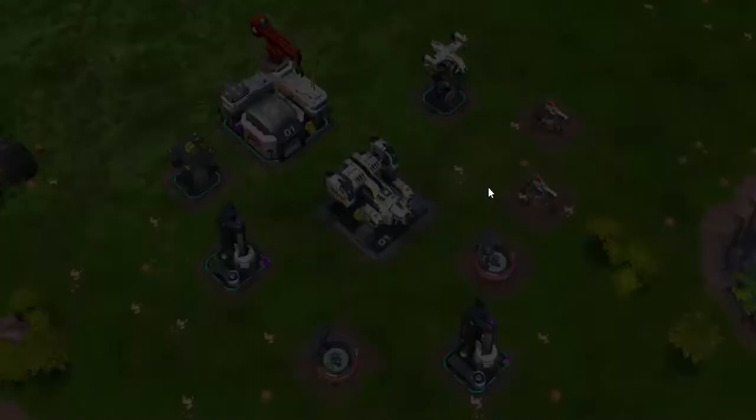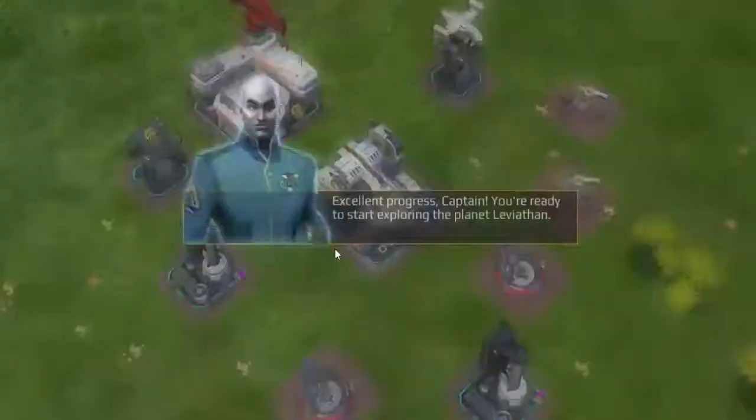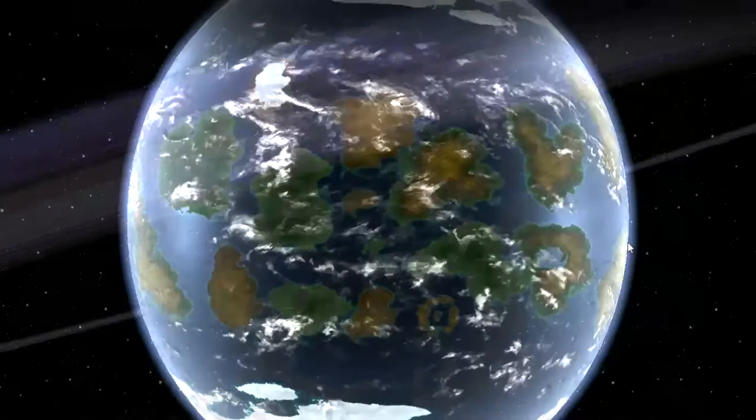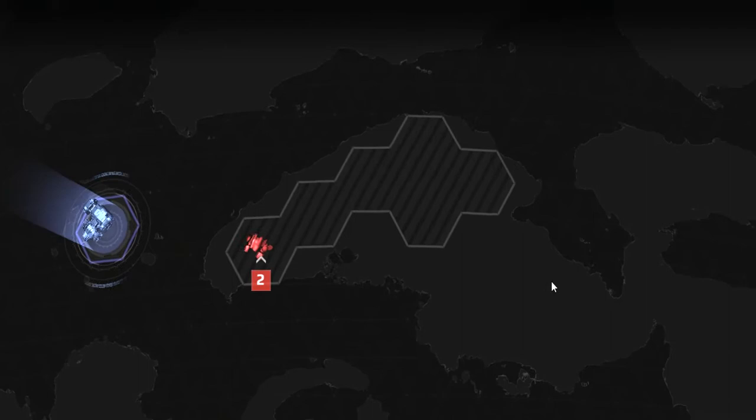The Orb. Excellent progress, Captain. You're ready to start exploring the planet Leviathan. Tap the Orb button, boys. Cool. There's me right there. This is your home sector, where your base of operations is located. The bureaucrats back on Earth assigned ownership of Leviathan based on these sectors. To conquer new areas and obtain more resources, you'll need to defeat the entry sector of a zone.